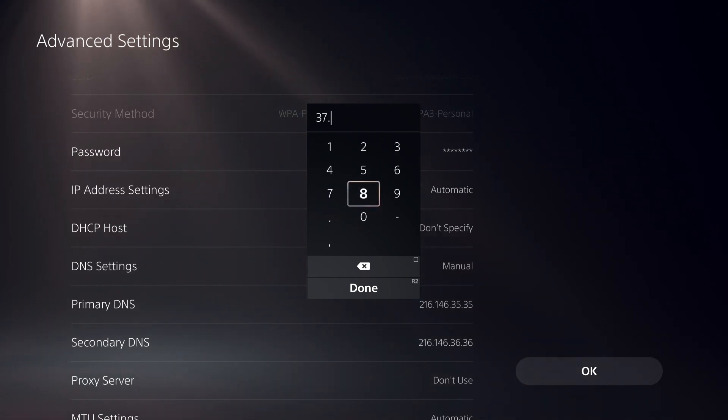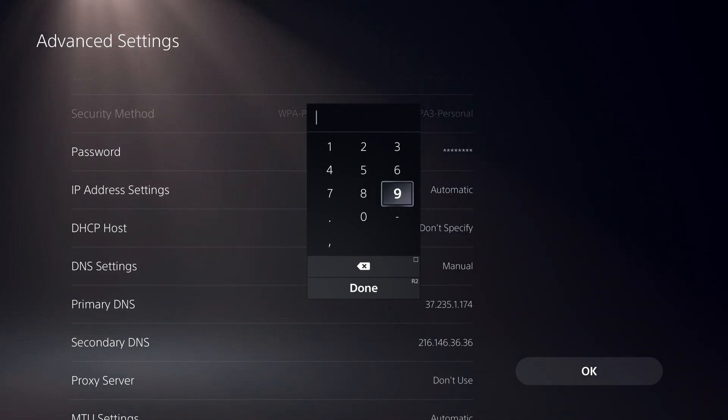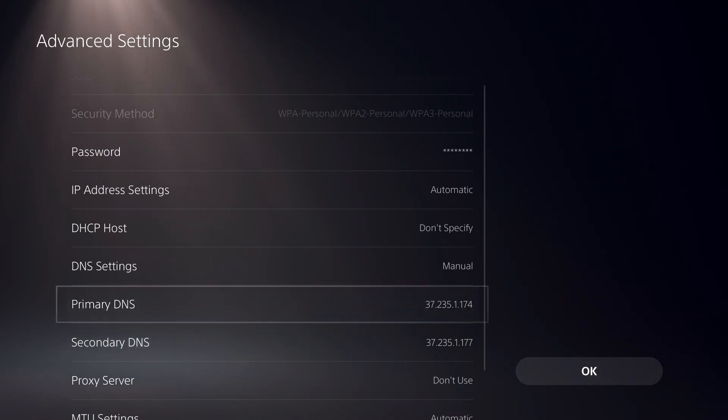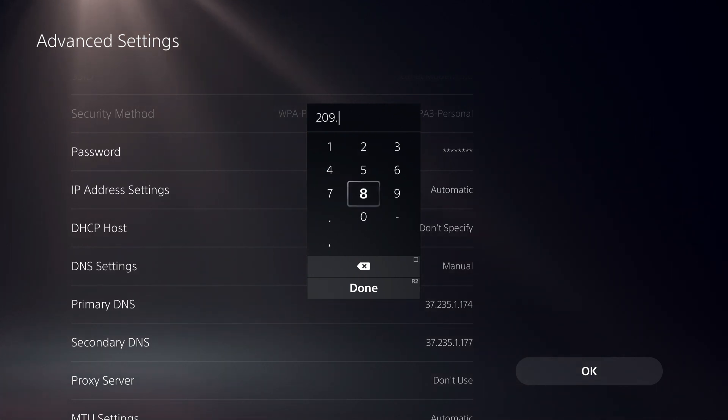These are all the best DNS codes you can use on your PS5. One of them uses 35 for both fields. This next one is from FreeDNS — the DNS Profiler — and its secondary DNS ends in 37. The one after that is from Level 3. I recommend trying all of them and testing your internet connection after each one.